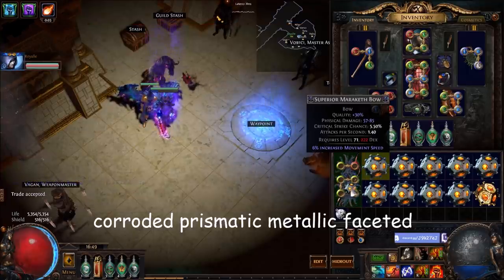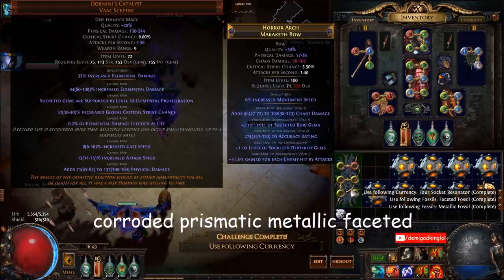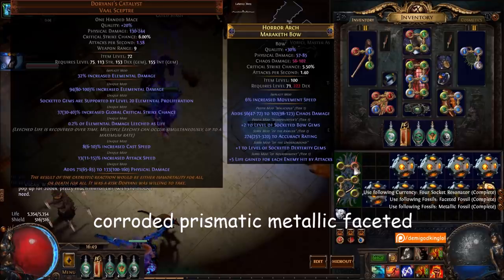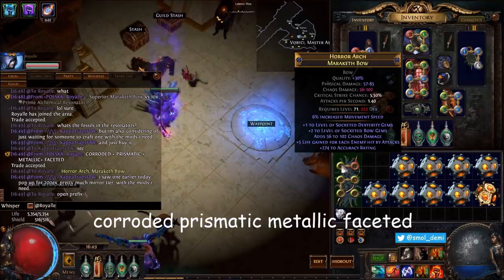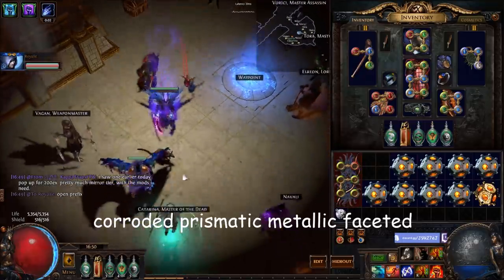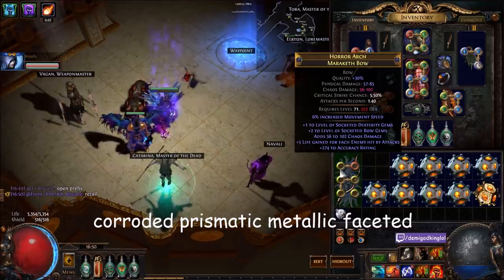Let's do it. Okay, that's good. Now we've got an open prefix though — I think he's trying to get plus four gems with the added chaos, open prefix. Not sure you want to do that. I'll reroll.